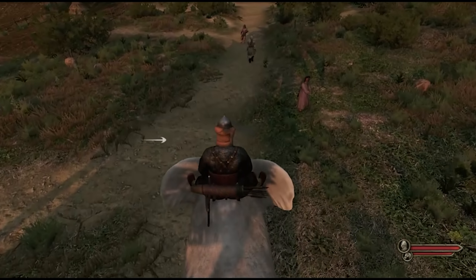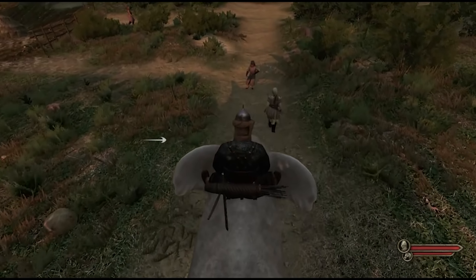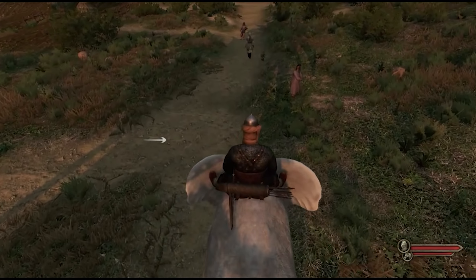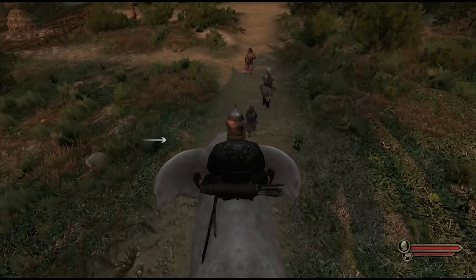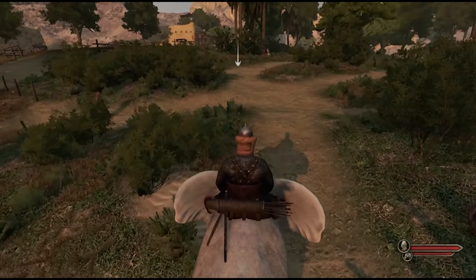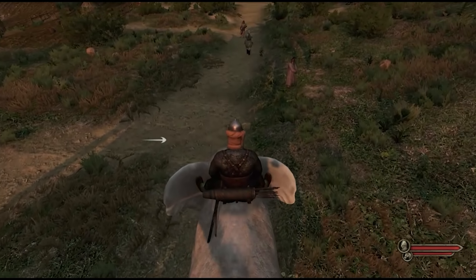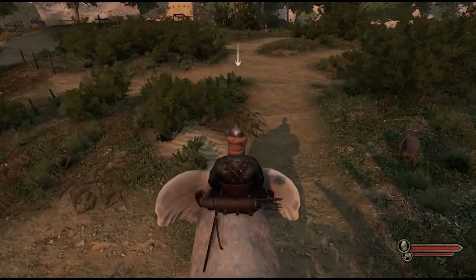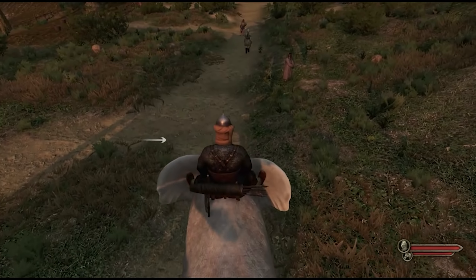The next clip we get is one of the soldiers actually mounted upon the elephant, showing the walking animations. Besides obviously the horse sounds, it looks really clean. It's great to see the way the elephant moves — it does look pretty standard, and that stuff will be cleaned up as we get further and further on and these models become way more developed.